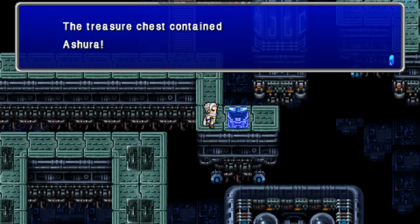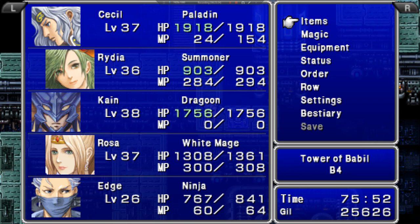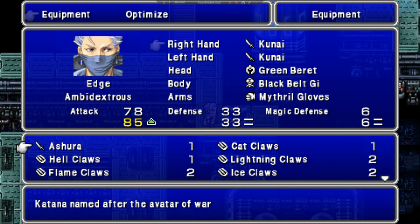What do we got here? An Ashura — which means I am further than I thought. I believe that's going to be a weapon for Mr. Ninja. It is better. So now he has an Ashura and a Kunai.